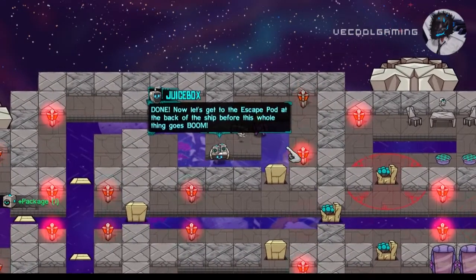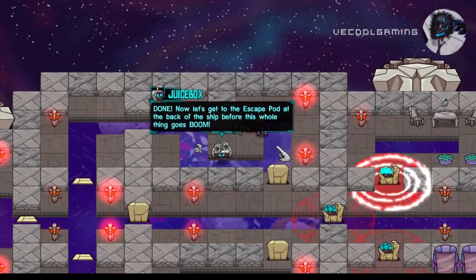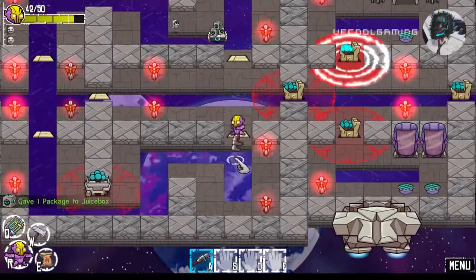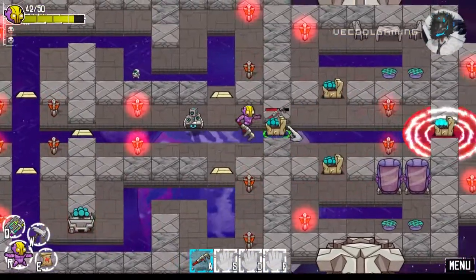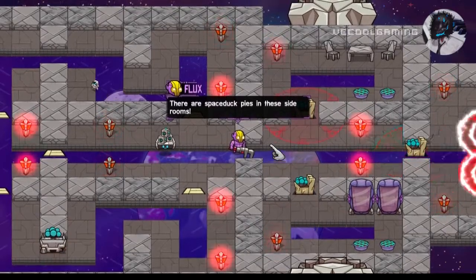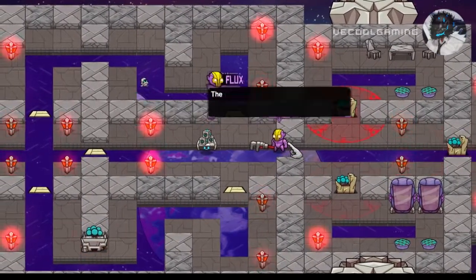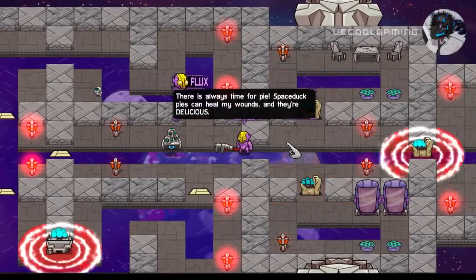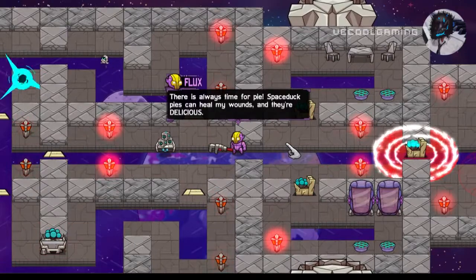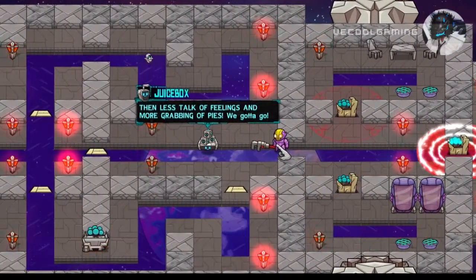Down, down, down! Now let's get to the escape pod at the back of the ship before this whole thing goes boom! There's space duck pies inside the rooms! Flux, we don't have time for that! There's always time for pies! Space duck pies can heal my wounds and they're delicious! Then less talk of feeling and more grabbing of pies!